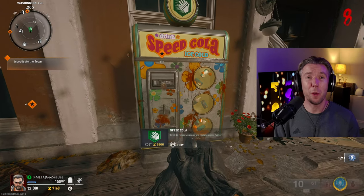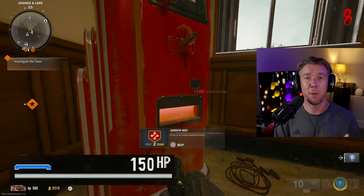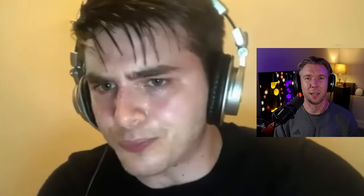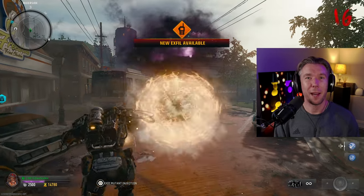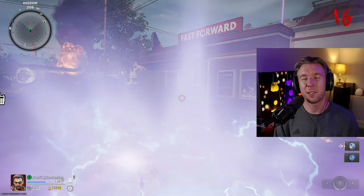We've mentioned guns and equipment but we absolutely need to mention the perk-a-colas. Purchased from vending machines dotted around the maps, they will give you game-changing perks. Be sure to check them all out and have a play to figure out which ones are most important to your play style and advancing through the rounds.